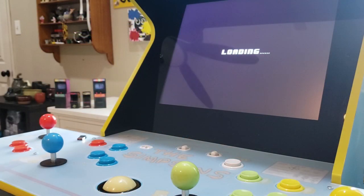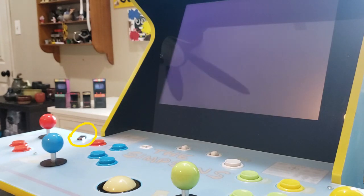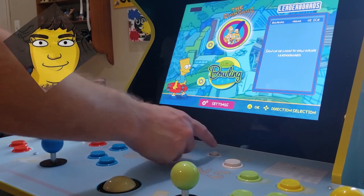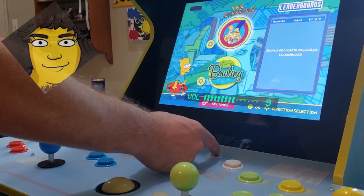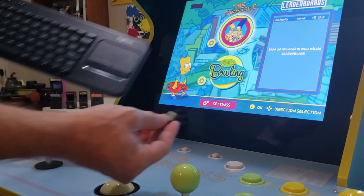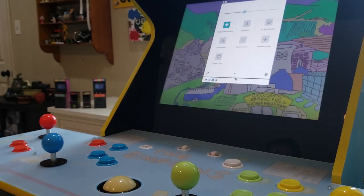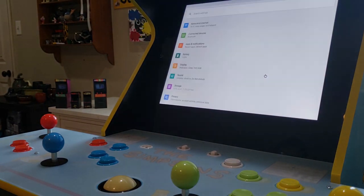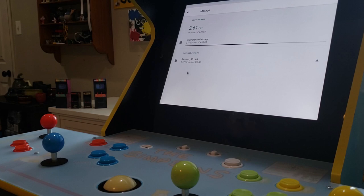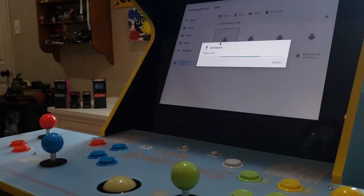First, we'll place the SD card back into our Simpsons cab, and after placing the card back in, we'll need to boot the cab. I'm not plugging the USB keyboard-mouse combo in yet, as I don't wish to see the warning message regarding the device. Before moving forward, I want to remind everyone that you will want to have the Mystery Dawson Experience installed and patched before moving to this step. With that said, I'll plug in the USB dongle for my wireless keyboard and mouse combo, and we'll press the N and Windows keys together to open the Android OS menu. We'll then navigate to the Settings icon and select it, then select the Storage option as we did when formatting our SD card. Once we've navigated to our SD card, look for and find the folder titled APK and open that folder.